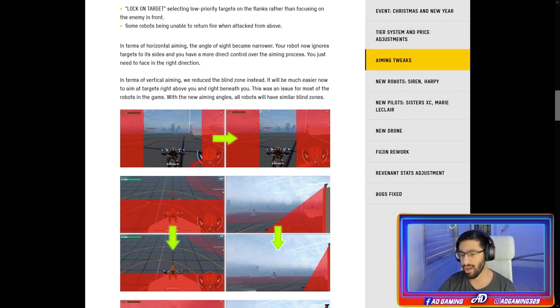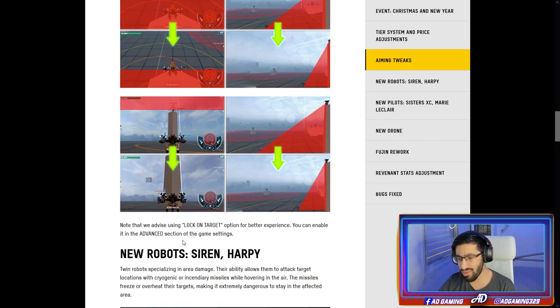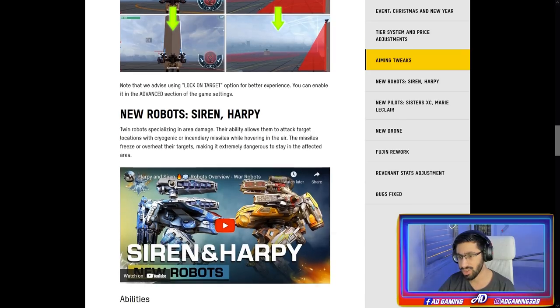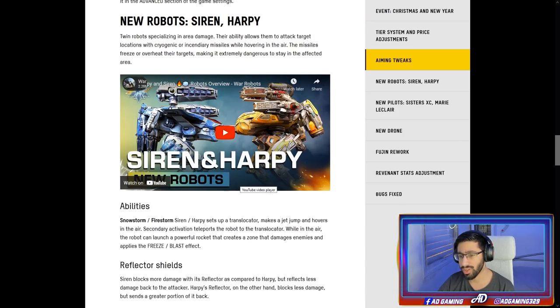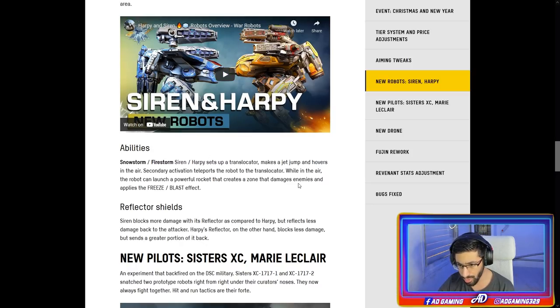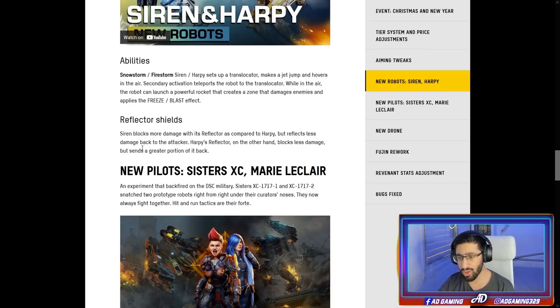They advise using the lock-on target option for a better experience — you can enable it in the settings. New robots Siren and Harpy: Siren's ability Snowstorm sets up a translocator, makes a jet jump and hovers in the air. On second activation, it teleports the robot to the translocator. While in the air, the robot can launch a powerful rocket that creates a zone damaging enemies and applying the freeze or blast effect. They both also have reflector shields.